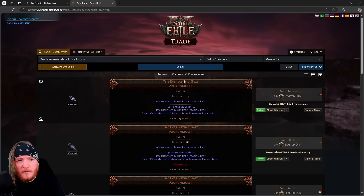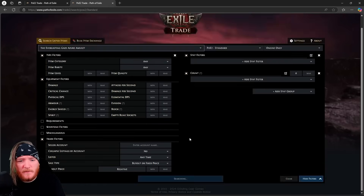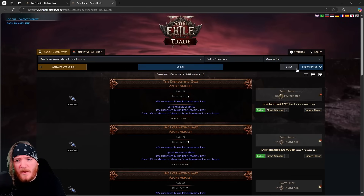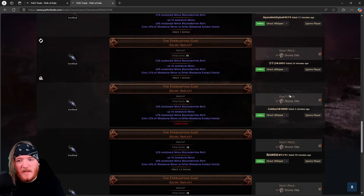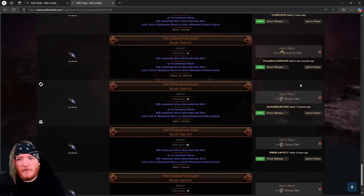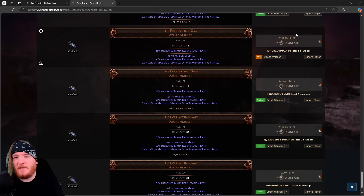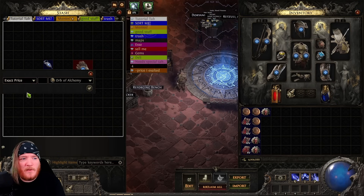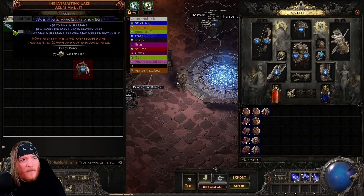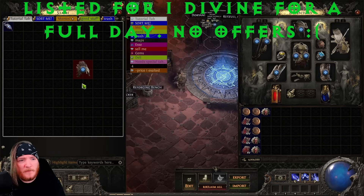There are 225 results. Sorting by exalted orbs — let's search by relative price instead. Yeah, people are trying to sell them for one divine, and that's probably going to be a common theme for a while. So that gives us an idea of what this is worth — that's why people were excited to get a one-divine item for one exalt. Let's price it at 75 exalted orbs and hopefully get a real offer by the end of the video.